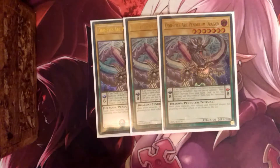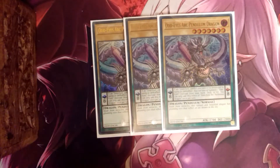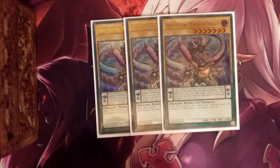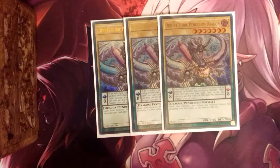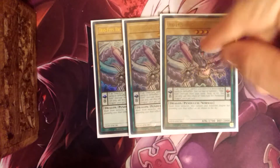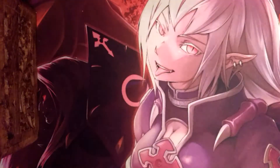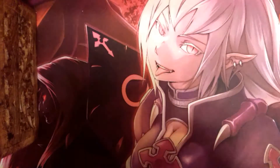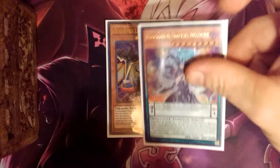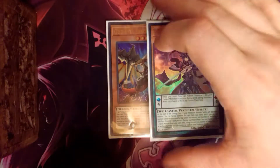Odd-Eyes Arc Pendulum Dragon is basically your instant special summon from the deck. As soon as one of your Odd-Eyes Monsters is destroyed — either by its own effect like Pendulum, or by Sky Iris, or by any other effect — instant special summon of an Odd-Eyes Monster from the deck. He is great to get one of these guys on board. Also one Odd-Eyes Lancer, and also Odd-Eyes Dissolver.